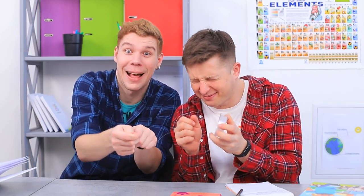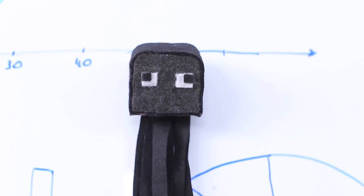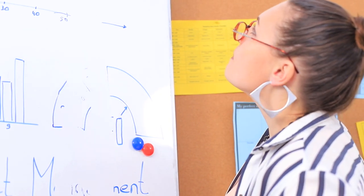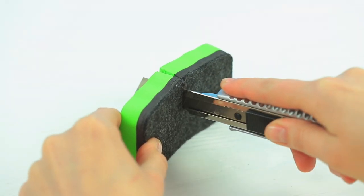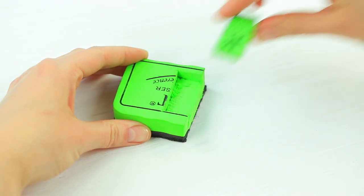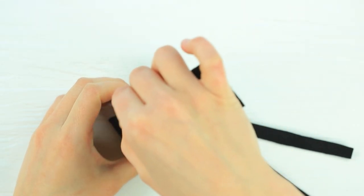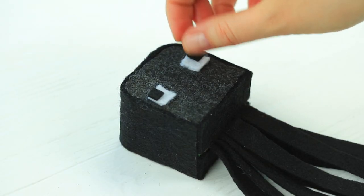We invented a new kind of prank! The words from the board mysteriously disappear while the professor isn't looking — magic? A curse? Or a Minecraft ghost? Cut an old blackboard eraser in half. Cut a hollow in one half and glue strips of black felt inside. Glue the other half on top and wrap the colored part in black felt. Add square felt eyes.